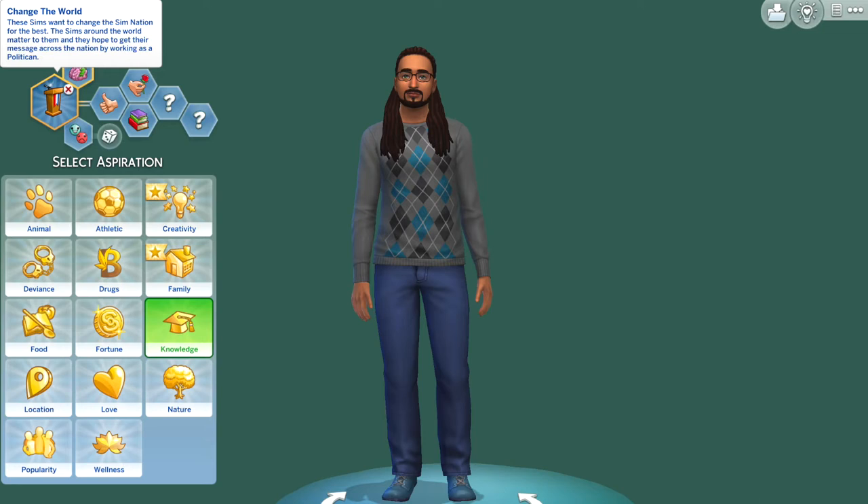I went into CAS to show a bit about Jacob. He completed the academic aspiration during university, so he needed a new one. I really wanted it to be the 'Change the World' aspiration by Kiara Sims — I can link her stuff — but some of her mods broke with the High School Years patch, so I didn't have the corresponding things. I made it 'Neighborhood Confidant' in the meantime, but ultimately Jacob wants to change the world through education. If you have aspiration suggestions, let me know in the comments.